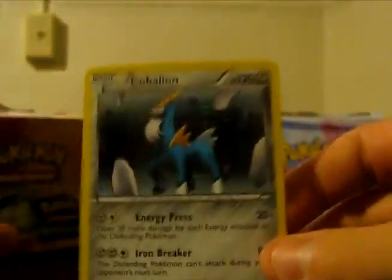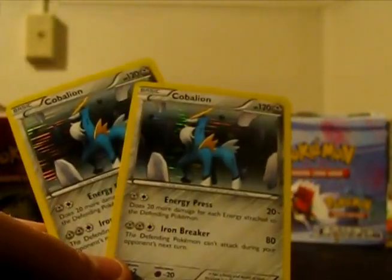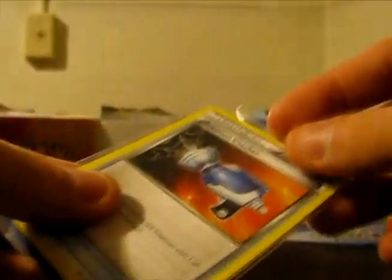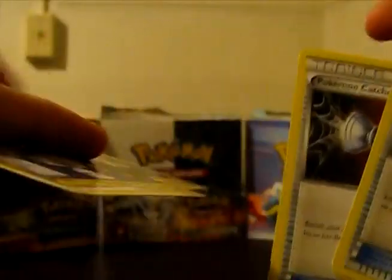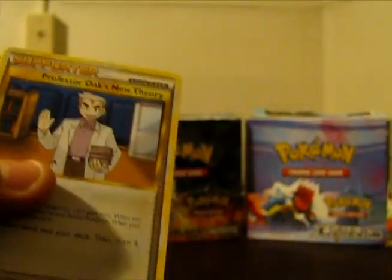Two Cobalions. Sorry guys if the quality is bad — it looks like it is, I don't know why. There's those two. And over here we got two Pokemon Catchers. I know those are in the trade, and the Professor Oak's New Theories are in the trade too. So there's Professor Oak's New Theories — two Pokemon Catchers and two Professor Oak's New Theories.